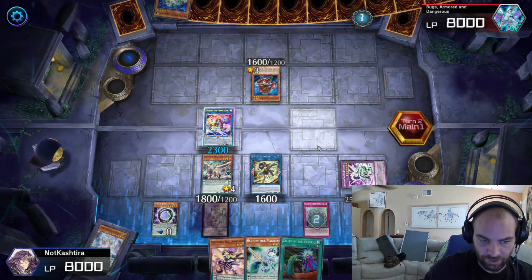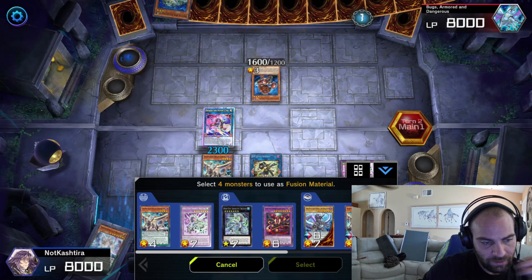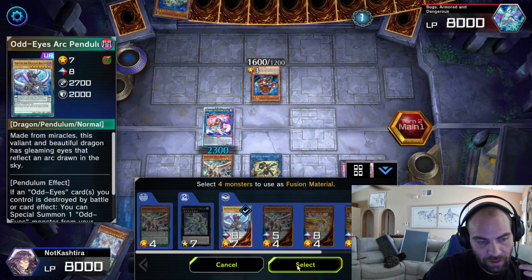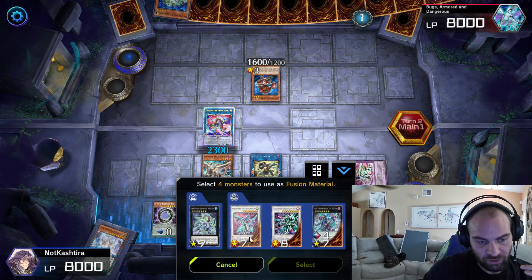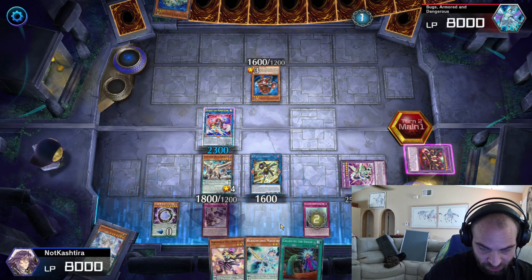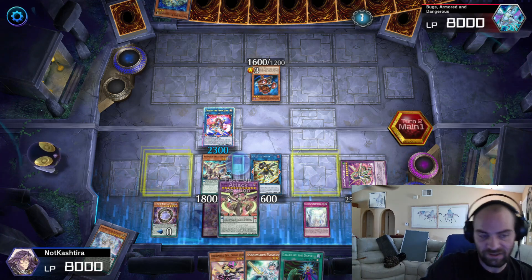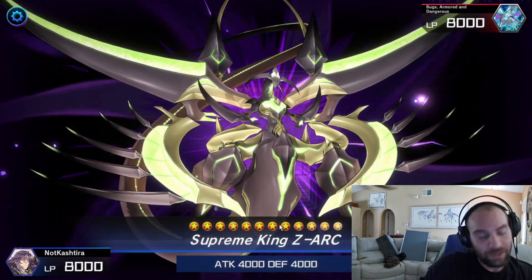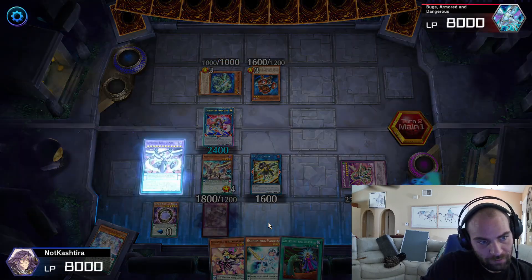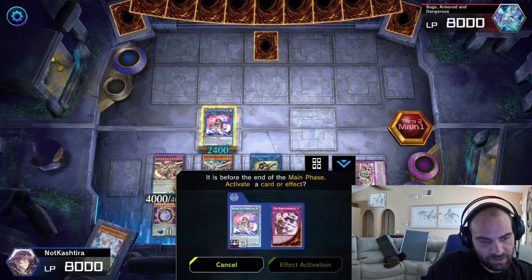Soul of the Supreme King will activate to send Starving Venom Fusion Dragon, Odd Eyes Arc Pendulum Dragon, Clear Wing Synchro Dragon, and Odd Eyes Rebellion Xyz Dragon — it has to be those four. Then you can summon your Zark. His thing will summon, we activate, wipe the field. He's going to set a card and try to end the turn.